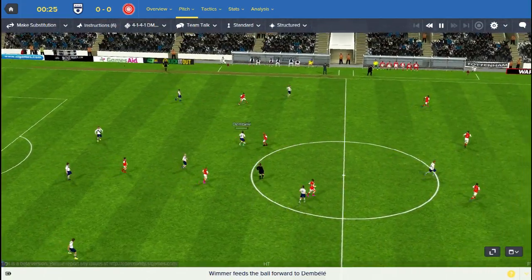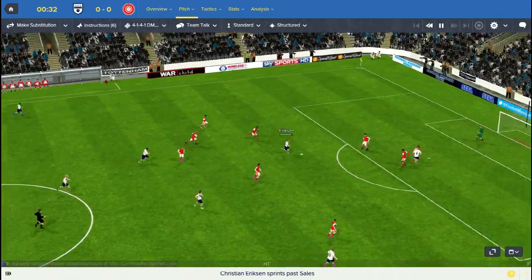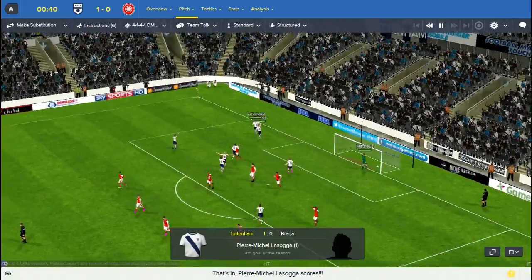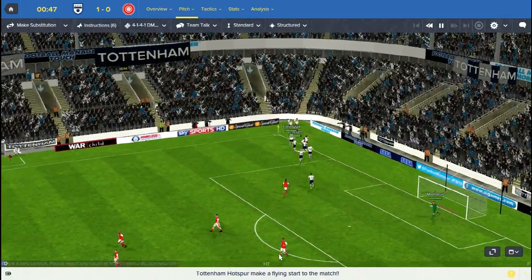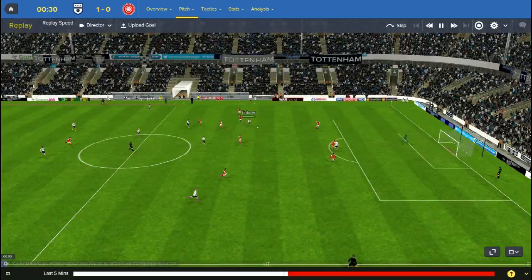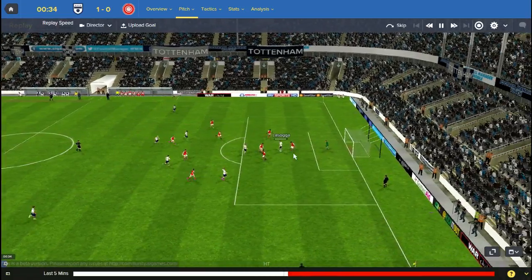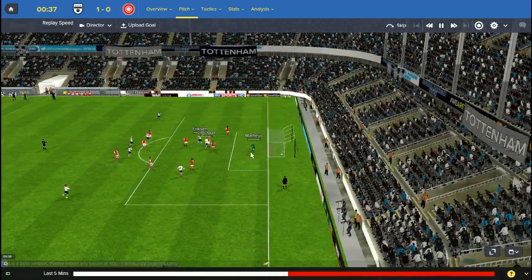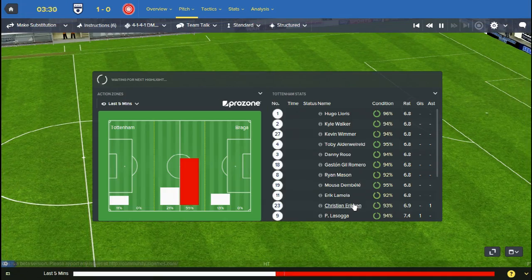The tactic I'm applying is to retain possession but get it forward pretty quickly, just making sure we give the ball to our striker - and that's his fourth goal of the season! If you watched the first episode, that was the guy I signed to replace Harry Kane. He's 23 years old, about 6 foot 4. The goalkeeper probably should have done a lot better there, but within 40 seconds we are 1-0 up. Really good start for Tottenham.